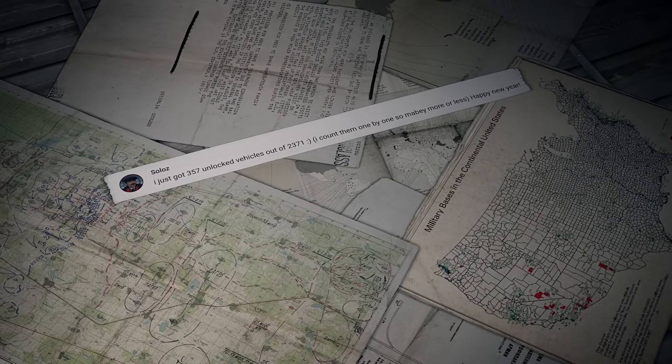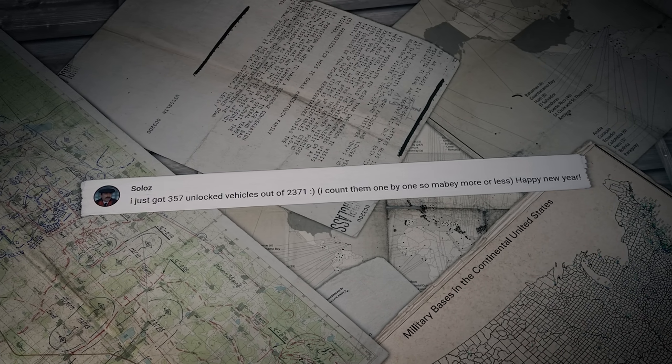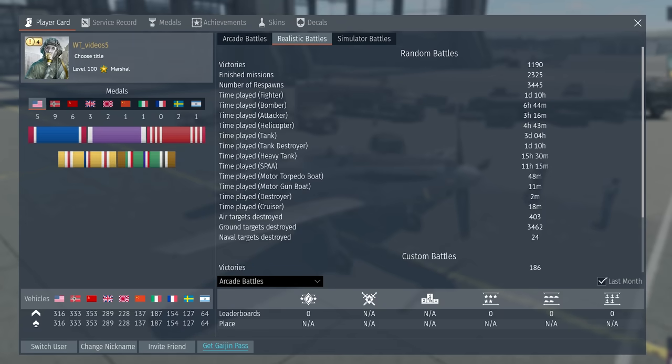Another question comes from Solos: 'I just got 357 unlocked vehicles out of 2,371 — I counted them one by one, so maybe more or less.' Hi, Solos! You don't really need to count them manually. If you click on your name on the hangar screen, you can see how many machines for each nation you have.